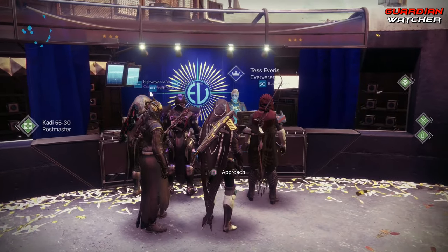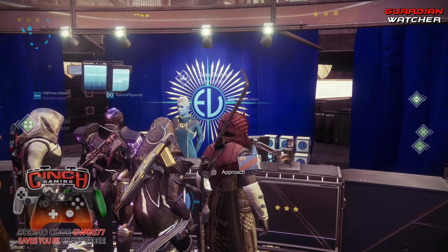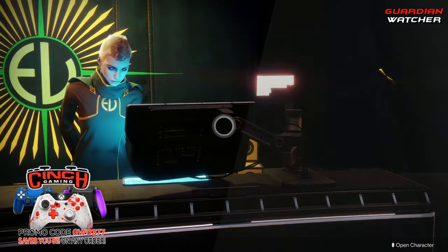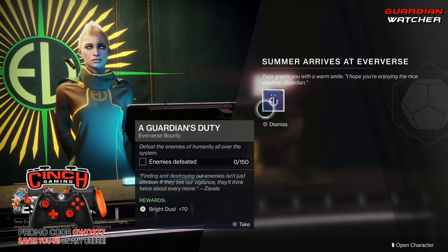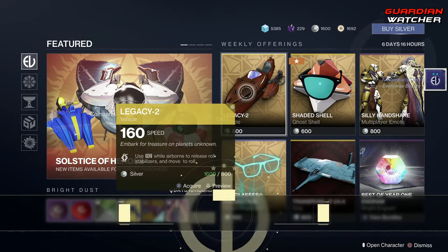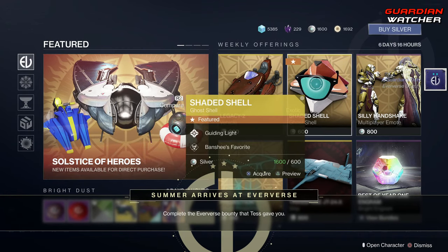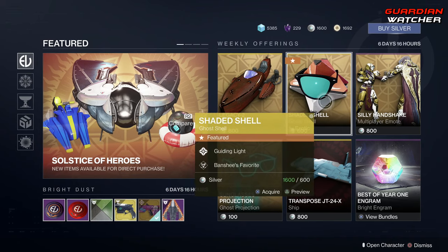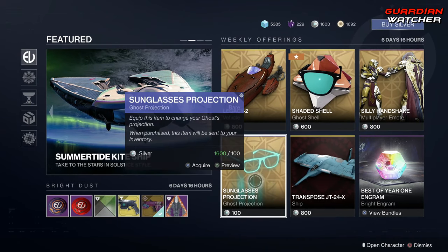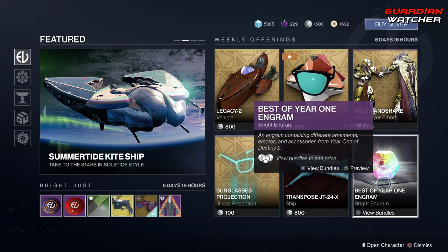We are here at Tess Everett, so let's find out what she has for us this week at the Eververse. We have a wooden ship-like vehicle, a ghost with shades on it which looks pretty cool, a silly handshake, a sunglass projection, a weird-looking ship, and your bright engrams.